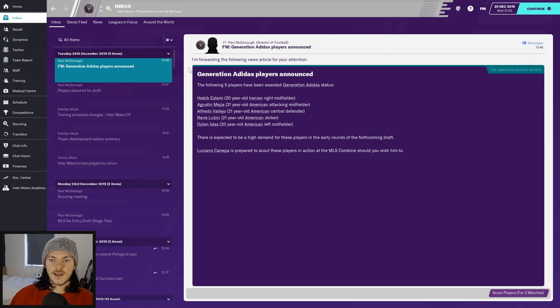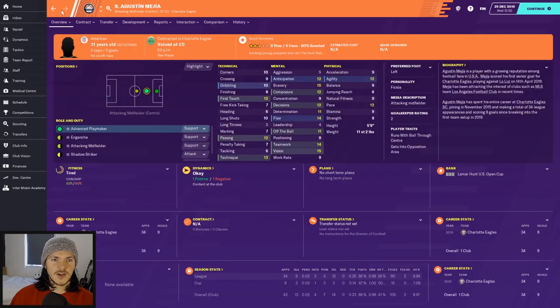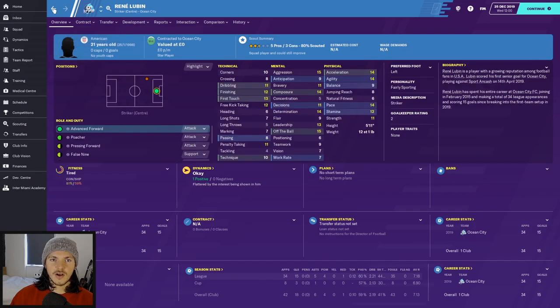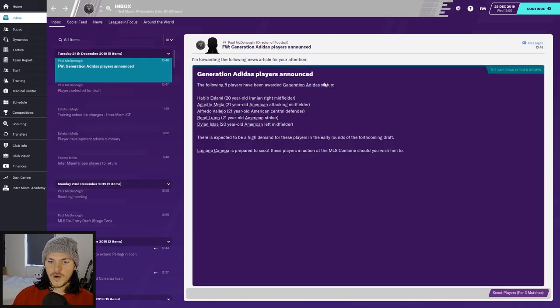The college graduation Super Draft is coming up soon, and I wanted to show that some Generation Adidas players have been announced. These players don't count towards the salary cap, so if any are good it'd be great to pick them up. They're around 21 coming out of American college, which is obviously a bit later than European systems.